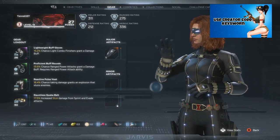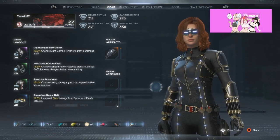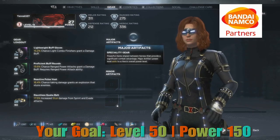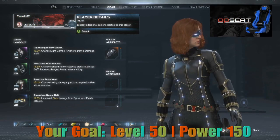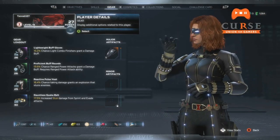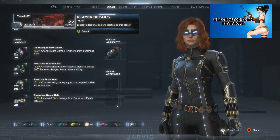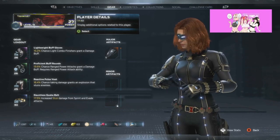You have two level caps in this game, just like a traditional MMO or RPG. Like I said in my previous video, if any of you have played Destiny, Anthem, or Warframe, you'll be familiar with this whole process. You have a regular character level and you have a power level, which is basically the level of your gear currently equipped to your character. The caps are as follows: for your regular level, the cap is level 50. So your first goal is getting your main character — or all characters depending on your play style — to level 50. I'm a Black Widow main, so I'm focused on getting her to level 50, and your goal for gear is to get it to level 150.